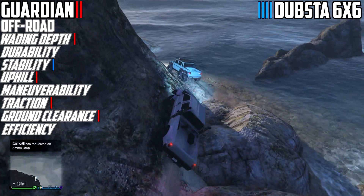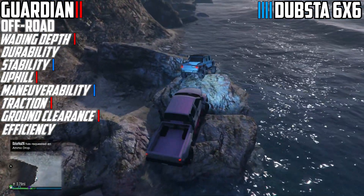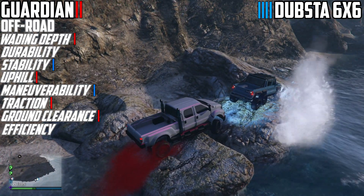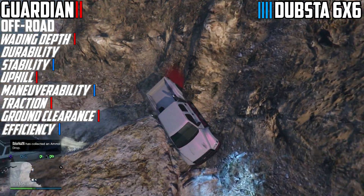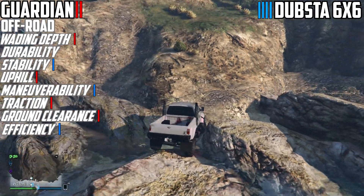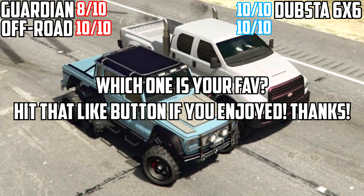The Guardian is quite prone to getting stuck in cracks and gaps between rocks and boulders, due to its size and the fuel tank on the bottom getting in the way with the wheels. So you can't really benefit from the ground clearance as much — it's dependent on the terrain position. The Dubsta is certainly more efficient in these situations overall — stable, maneuverable, and durable. Generally speaking, both are actually really good for off-roading; it just comes down to preference.